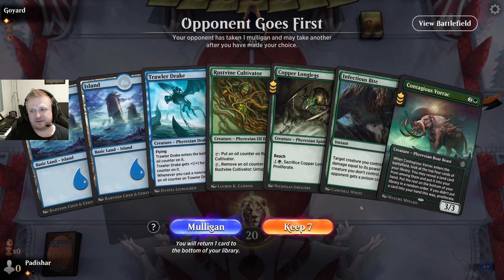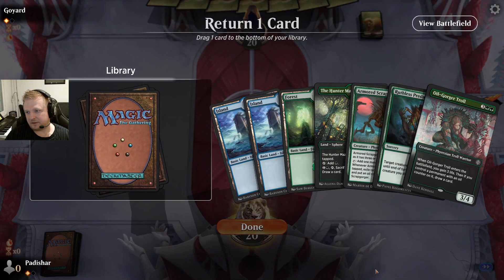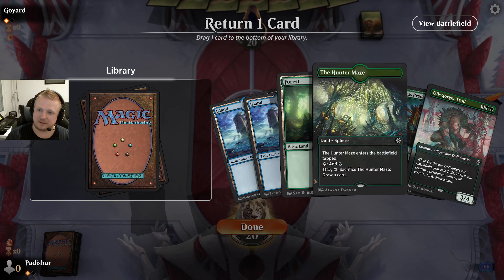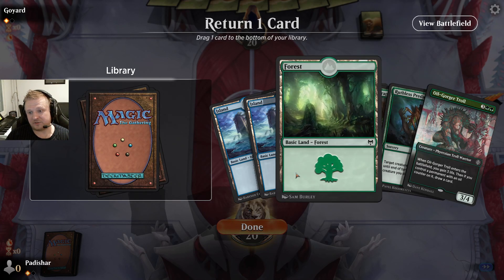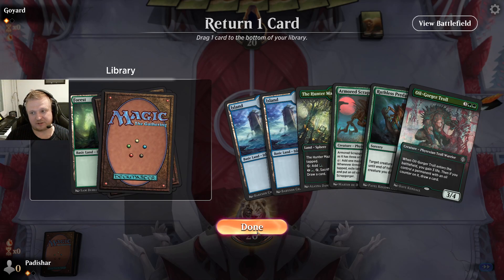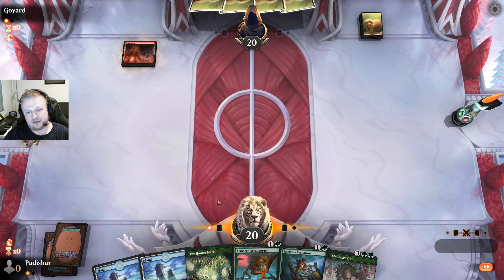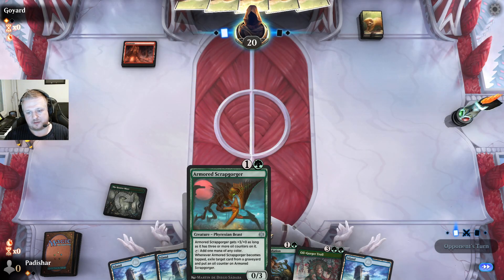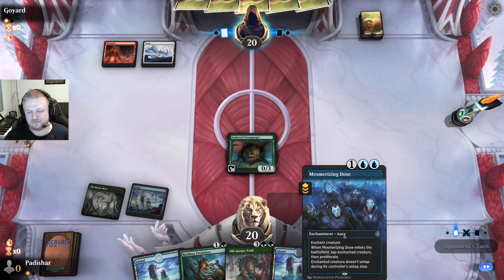Maybe the two-mana do-nothing gets cut and I'd rather play the Ascent which can affect the board — let's do that. They mulligan again. Man, if I just had a Forest. Too risky to keep a one-lander. They go to five — I definitely don't go to five. I have a pretty good hand, but I think I can cut a Forest. With three lands I can cast most of my spells anyway. If there's nothing interacting with the Scrapcatcher, I can play the Oil-Go-To-Troll on turn four — and it will have oil from exiling my own thing.